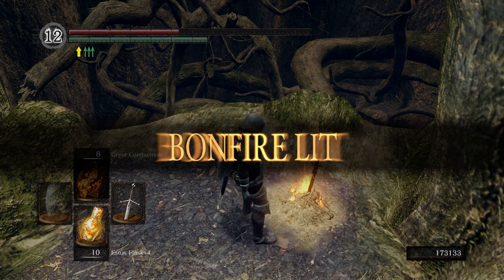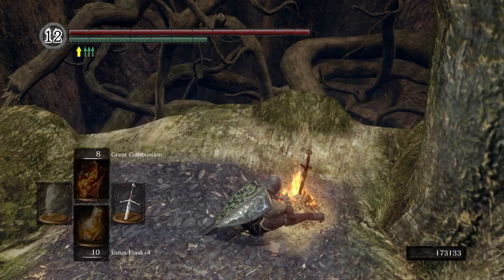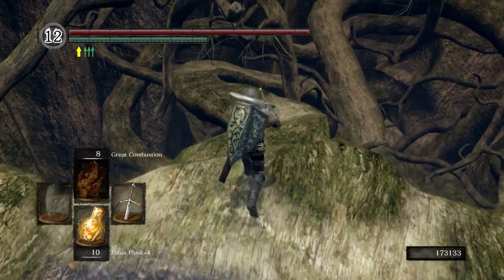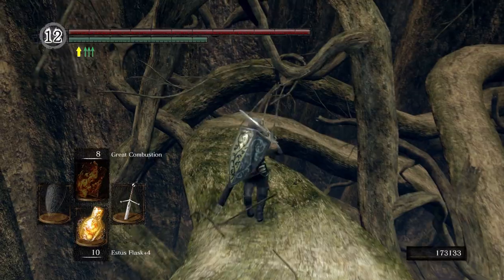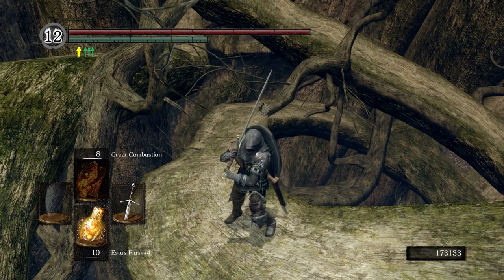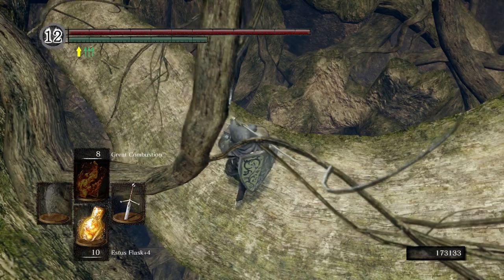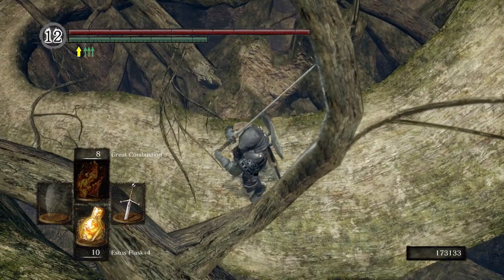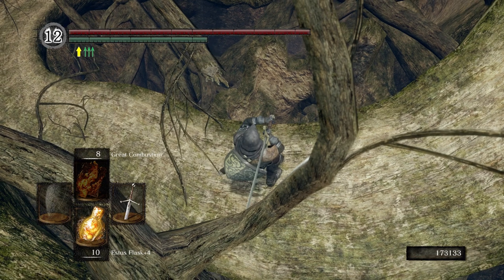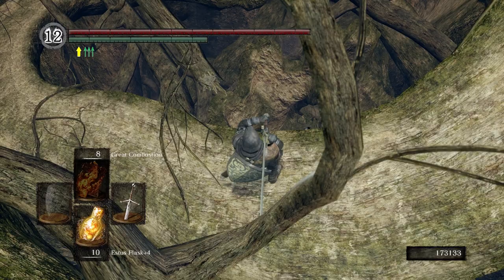We're not going to get all the items, and I'm not even going to go for any of the Crystal Lizards because it's just pointless. The majority of the items in here are either red Titanite chunks or blue Titanite chunks, and I'm not making any fire weapons or magic weapons, so I'm just not going to bother. I'm sure there are YouTube videos out there covering each item in the Great Hollow — feel free to look one up.